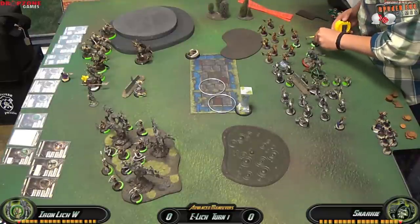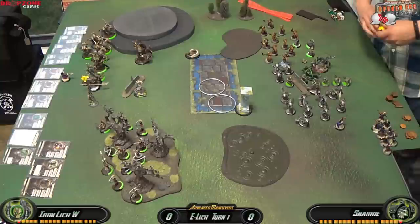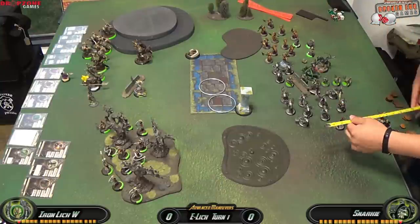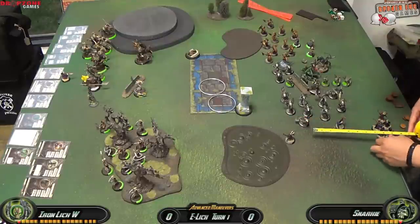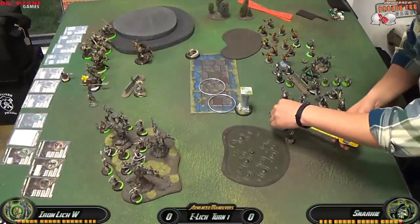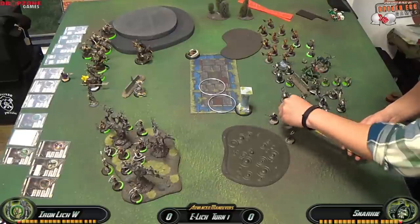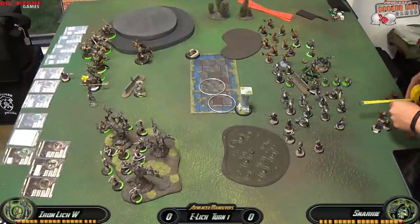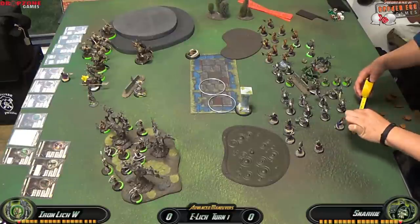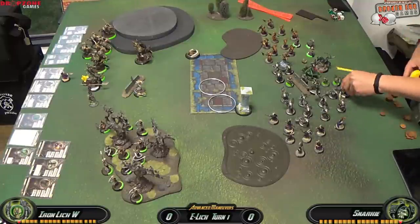I'm moving up my Satyxis Bloodwitches — they're going to jam as hard as they can. I'm positioning them so that if he tries to move his Satyxis Raiders between the Deep Water and my clouds, I can charge them with the Gang Bonus next turn, take a few out, and then go into mini-feat defense. Lastly I'm moving my Warwitch Siren into a very central position.